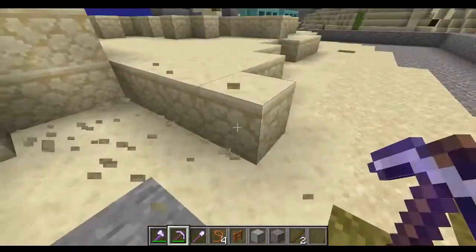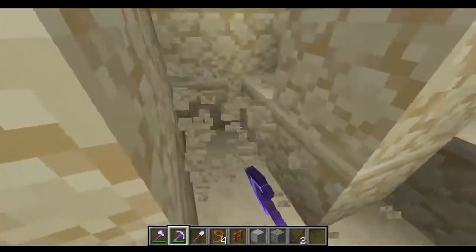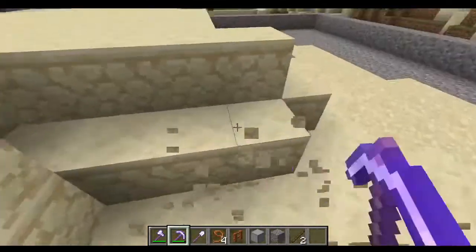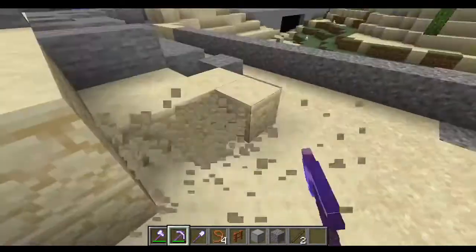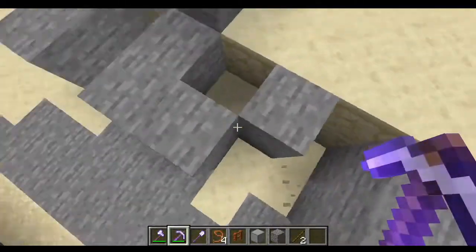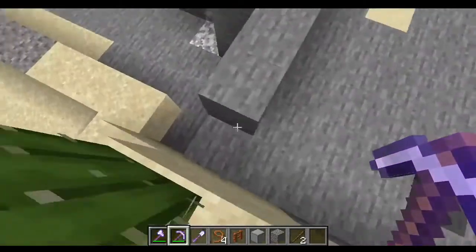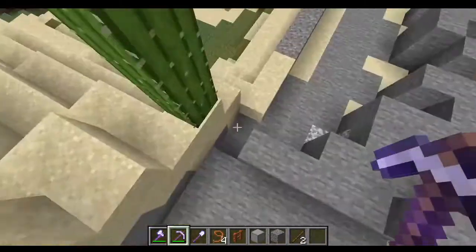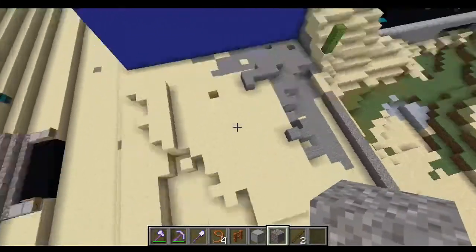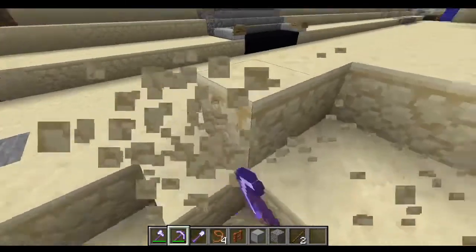Now let's get rid of this stuff. I'm gonna go three-wide chunks — or as I like to call it the technique of doing three-by-three digging. Oh, I shouldn't have dug that — that's the property line. So now it's the two layers, pretty much most of it is about to get removed.